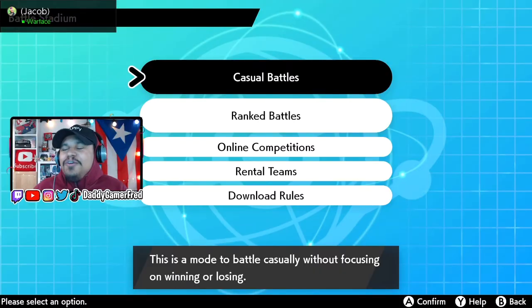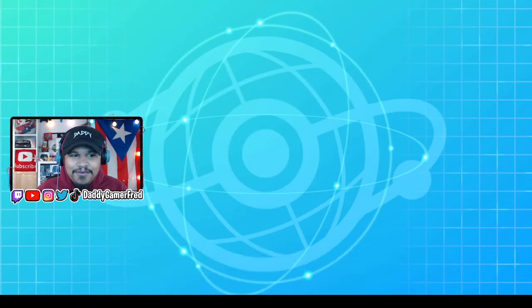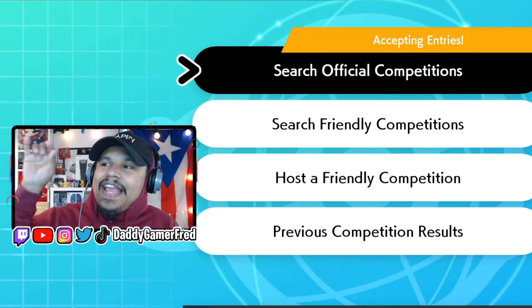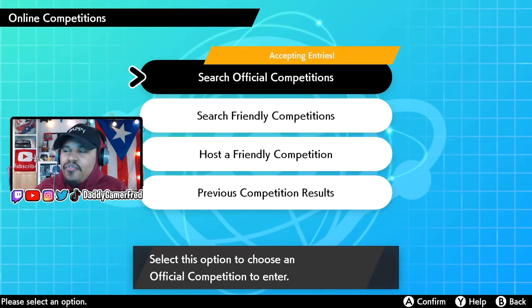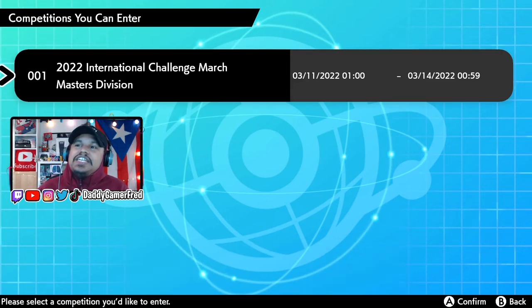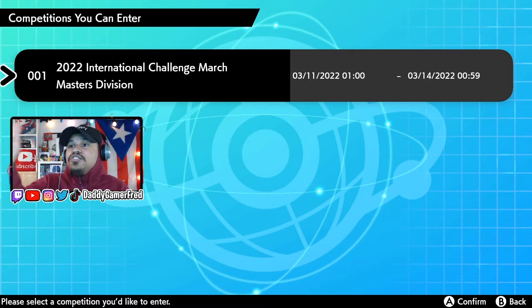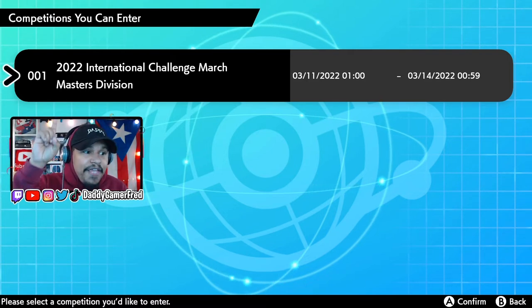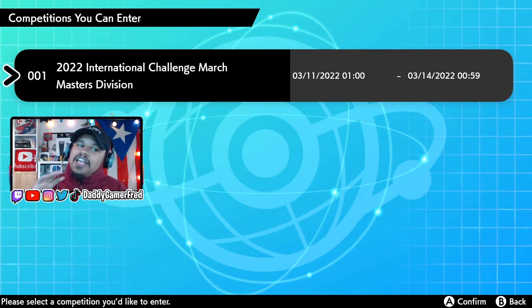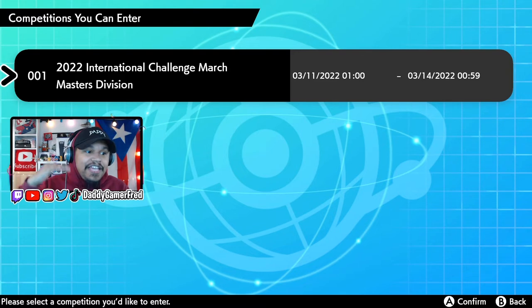Go to Online Competition and click it. It will say checking the status of online competition, and you'll see at the top it says Accepting Entries. Search for official competitions and it will say searching for competition. You'll see the 2022 International Challenge March Masters Division appear.